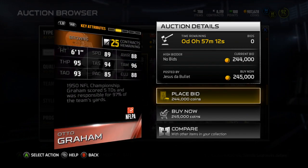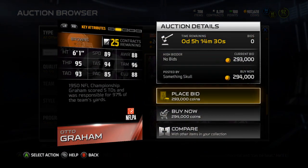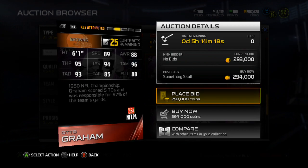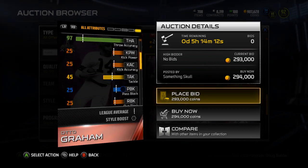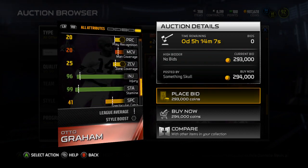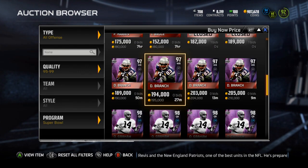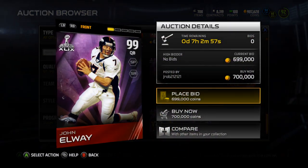Next is Otto Graham, a 98 overall quarterback. He's got 89 speed, which is really nice, 95 throw power, 94 throw accuracy short, 96 throw accuracy mid, 93 throw accuracy deep, 85 play action, and 88 elusiveness. He's got 85 carrying, and a 95 throw on the run, with 99 stamina. Pretty solid card — you'll make coins off him if you do the collection, or maybe break even. I feel like there can't be only two cards that you make coins off of.